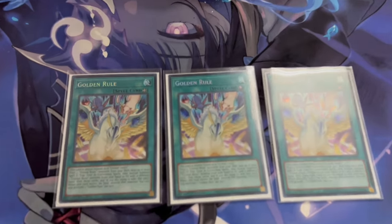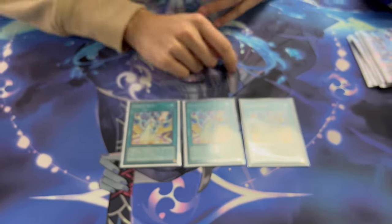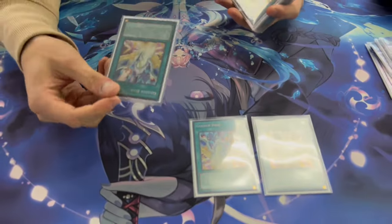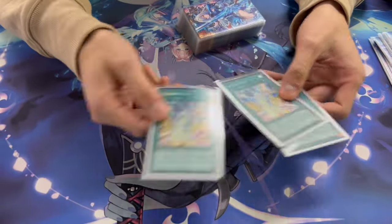What confuses people about Golden Rule is that it's an equip card and you have to equip it to something, but you might not have monsters on field yet. You activate Golden Rule to place two Crystal Beasts, and equip it to whatever you summon — a Crystal Beast or an Advanced Crystal Beast. As long as you have something to equip it to from the graveyard or hand, that's all that matters. If you lose your target it fizzles out. Basically it's Monster Reborn combined with the Advanced Crystal Beast engine.